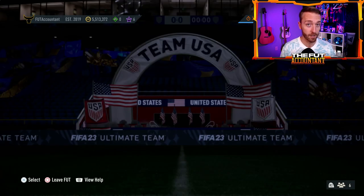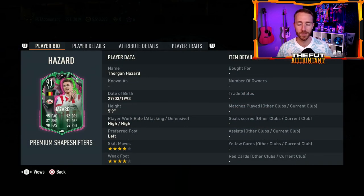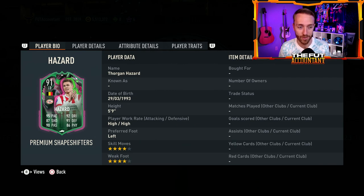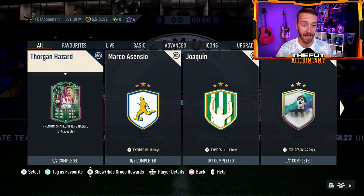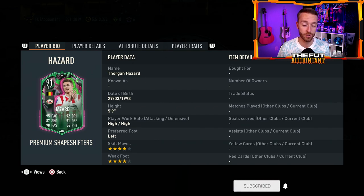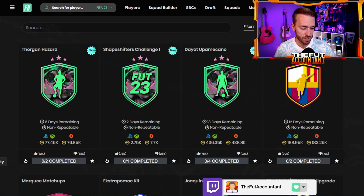Now the bigger content — probably the biggest content of the day yesterday — was in SBCs. Starting with Thorgan Hazard: our league was guessed incorrectly as Eden, but it was actually Thorgan. 4-star, 4-star, high/high work rates. This is a premium Shapeshifter card, so he's very linkable. If you want to use an Eredivisie team and link to Javi Simons, this card provides a lot of links. The SBC is only 75,000 coins. His position changed to left-back. That's a W SBC in my book, just not a W for everybody.